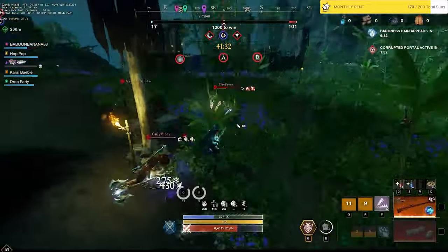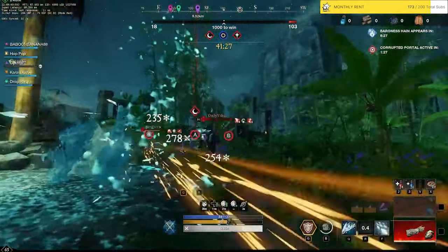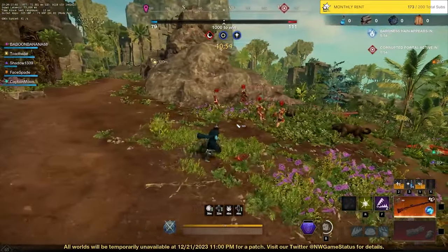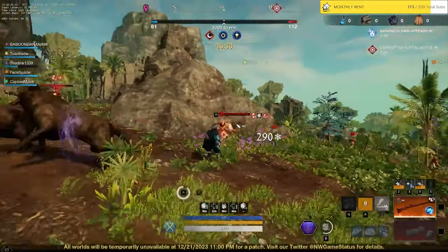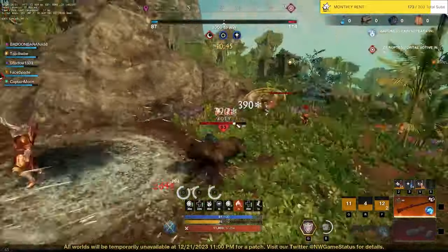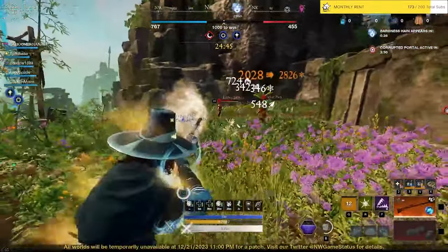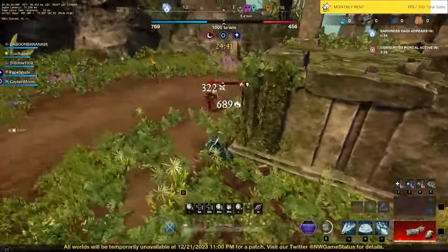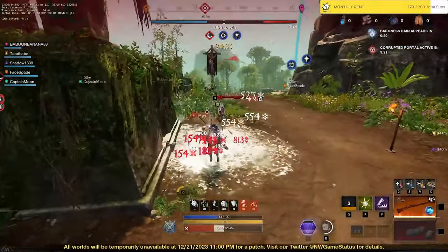Quick scope — oh the trap got his ass! What up boy! All right, you guys see this medium musket here. Land the trap — oh we got it! Nah this combo is insane chat. Triple dodge into the spike, put the traps down.